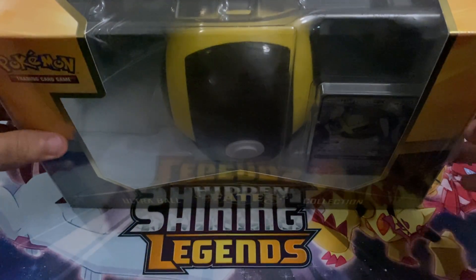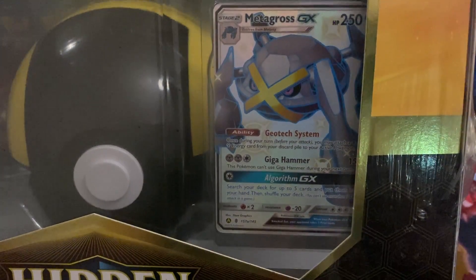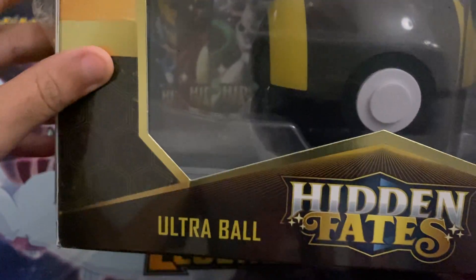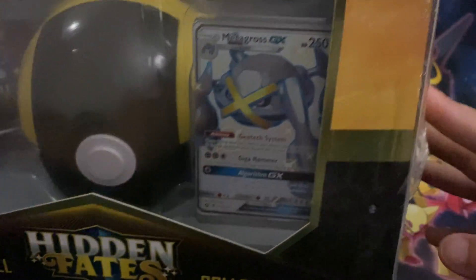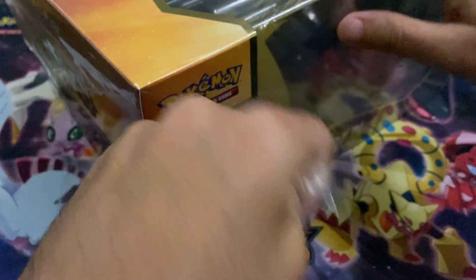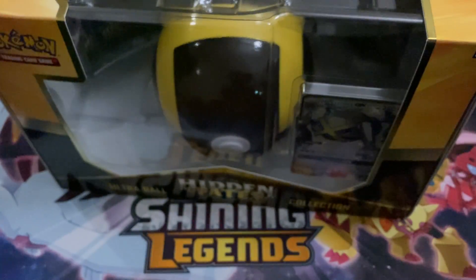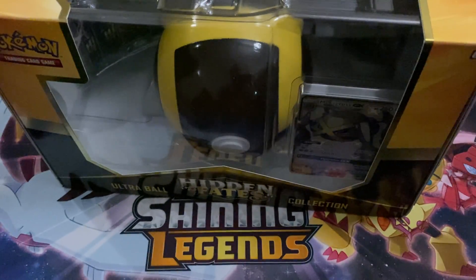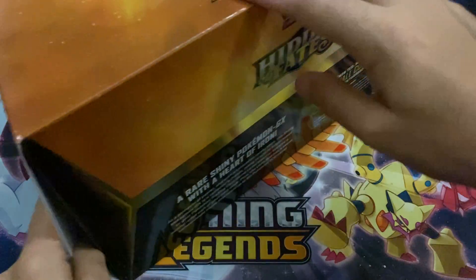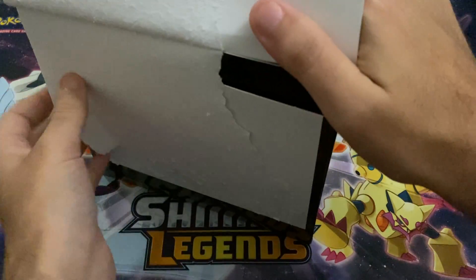What's going on YouTube, tmeow2 coming at you with a Hidden Fates Ultra Ball Collection video which features the Metagross GX shiny. These retail for 50 bucks but they're kind of hard to come by. I pre-ordered this from GameStop on release day. This comes with 10 Hidden Fates packs and what we're trying to go after is the biggest, the baddest shiny Charizard. Let's see if we can get it out of this Ultra Ball Collection.